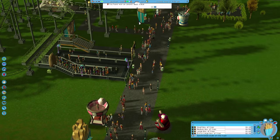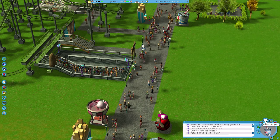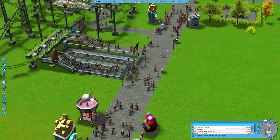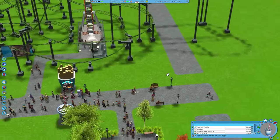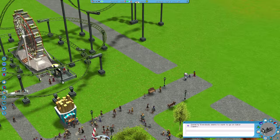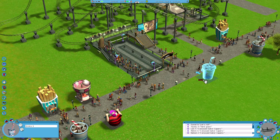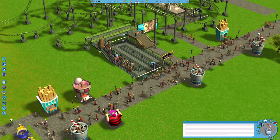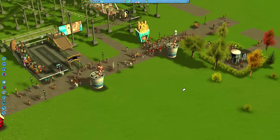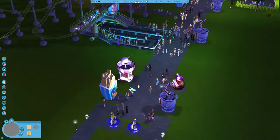We have a lot of people in a very limited space, which explains the insane congestion. Let's check what guests think about Gator Capers — everyone wants to go on it, probably because it's the only attraction. Let's put more drinks down — a can of soda is good value. 'Oh, you don't want alcohol? You'd better pay extra.' We don't actually sell alcohol, which is fine for a theme park — it's usually just super expensive when you do.